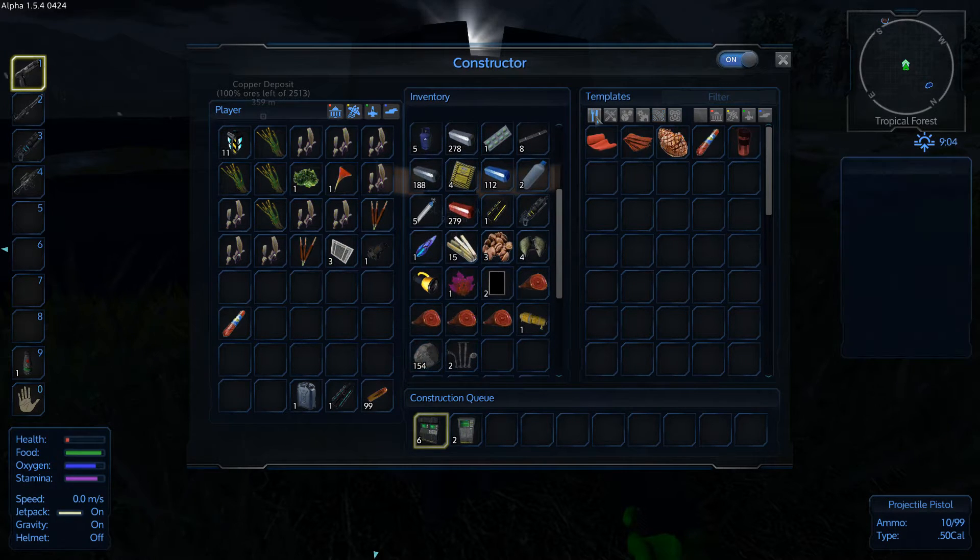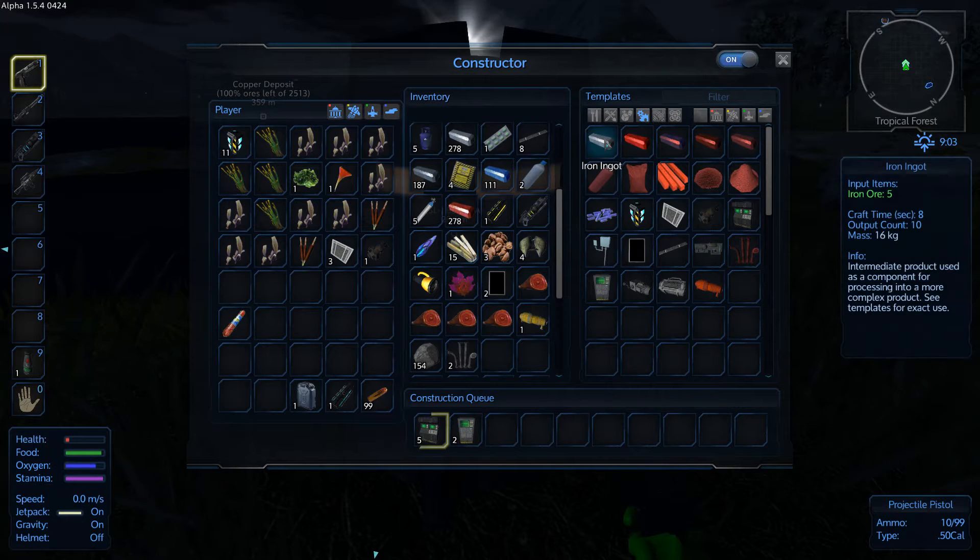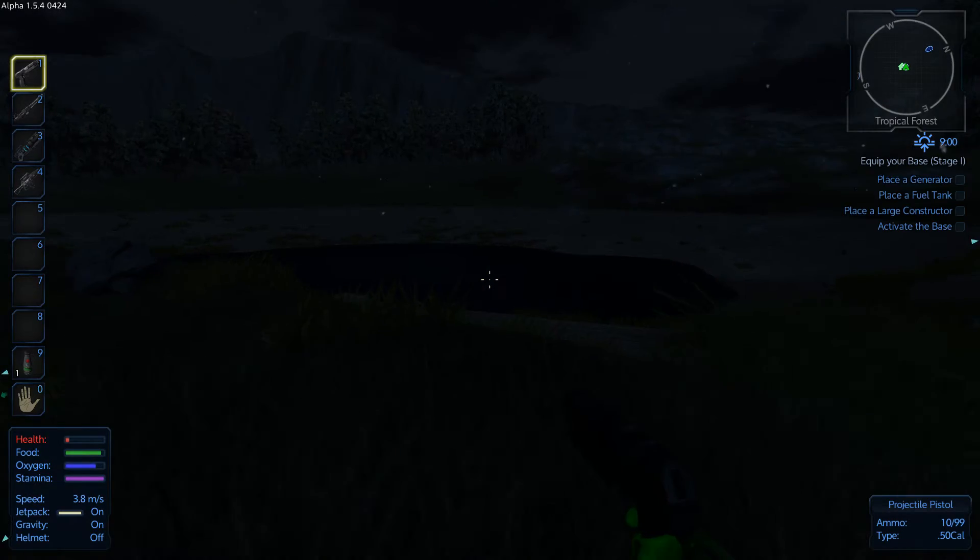Nice, and we have 278 bars left. How many bars does that give us? That gives us 5 iron ore per 10, so we got basically 300 bars. So that's not bad, if you think about all the things that we've been building here.